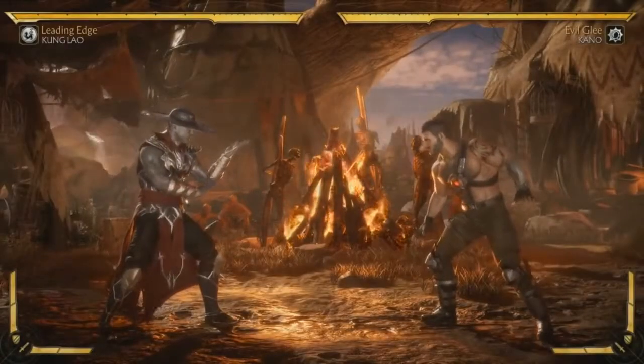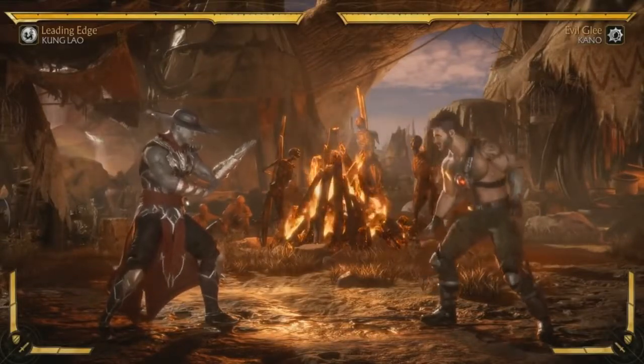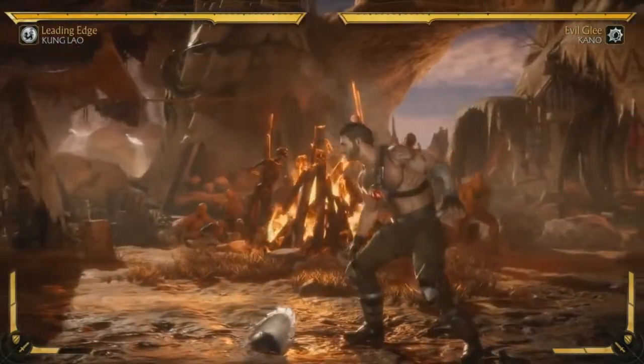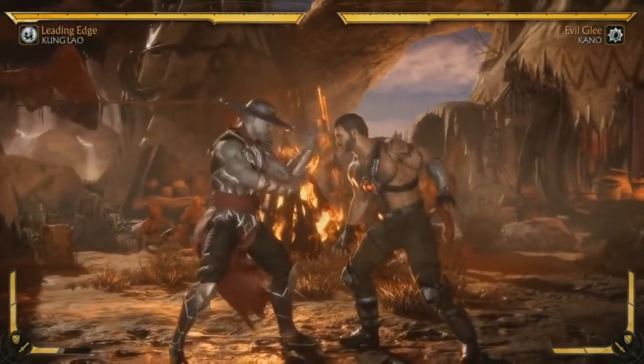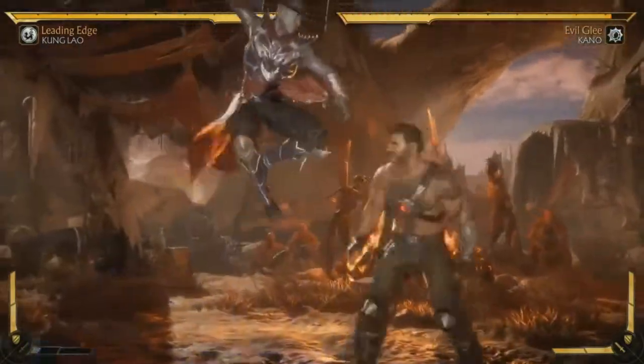That's his base loadout. You can also meter burn the teleport to hide in the ground — and then pop up. It's cool that you can actually see what the hat's doing, stuck in the ground like that. Super cool.